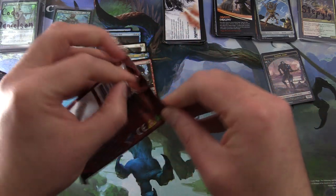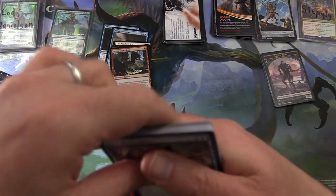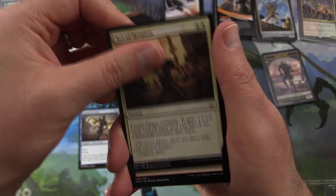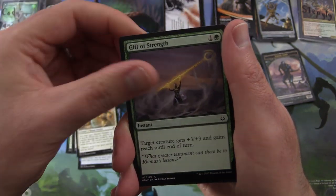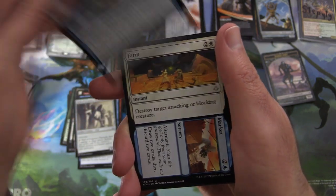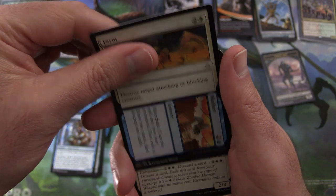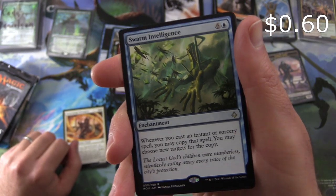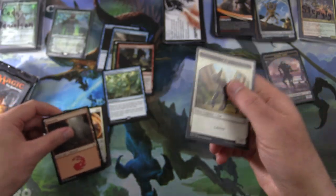Hour of Devastation — also known as Hour of Devastating Your Wallet. Whose wallet was devastated by this set back in the day? I must admit I opened far too many packs of this hunting for the elusive lorry cards, those invocations. We have Aven Reed Stalker, Act of Heroism, Puncturing Blow, Oasis Ritualist, Marauding Boneslasher, Oketra's Avenger, Gift of Strength, Crash Through, Strategic Planning, Wall of Forgotten Pharaohs. Uncommon: Sinuous Striker, Farm to Market, Sun-Crowned Hunters. And the rare is Swarm Intelligence — Enchantment for seven. Whenever you cast an instant or sorcery spell, you may copy that spell; you may choose new targets for the copy. And a Mountain and a Cat Token.